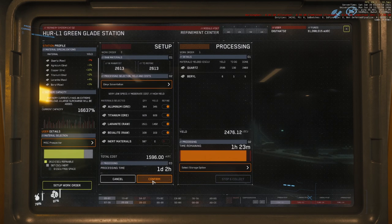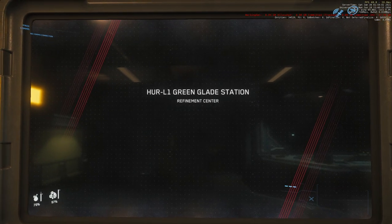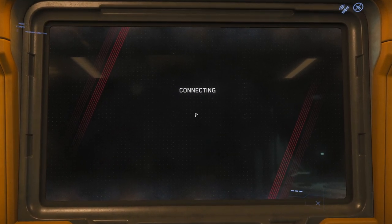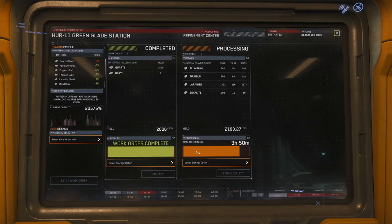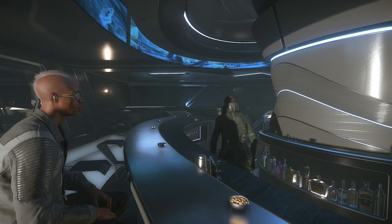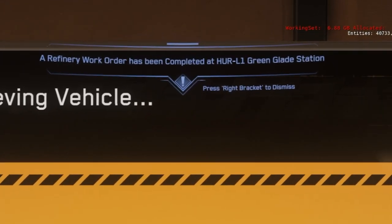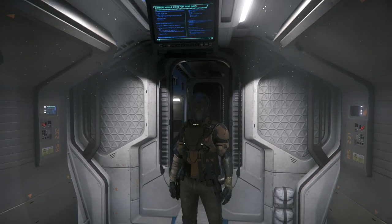At this point your work order is customized — all you've got to do is click Confirm. Once you do, you can leave the kiosk and go about your business. If you log back into the kiosk, the welcome screen will show you how many completed orders you have waiting and how many are still being processed. On the next screen you can watch in real time as your materials are processed and the time remaining. You'll get a notification when your work order is complete and ready for pickup.